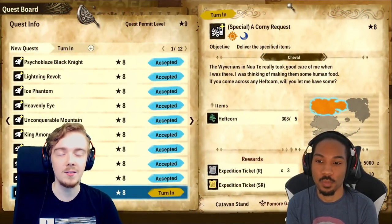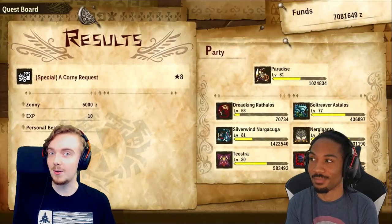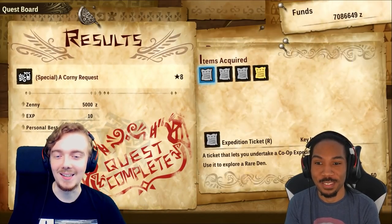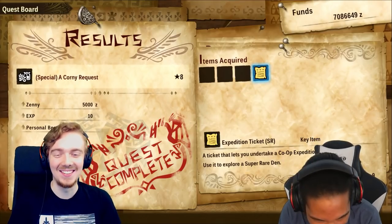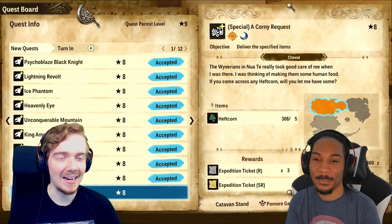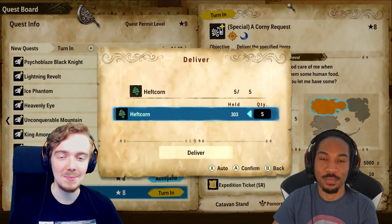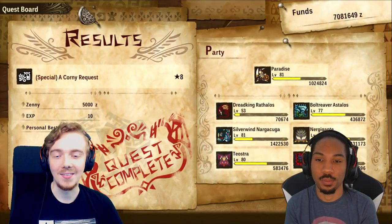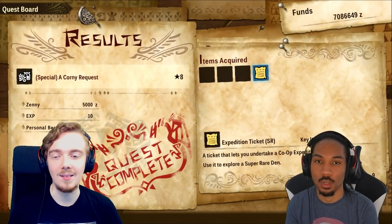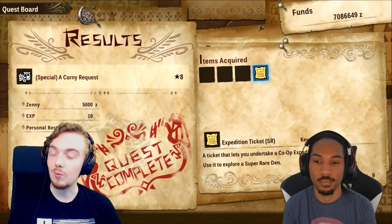We'll start off with the delivery quest. TwoSix, I know you love these delivery quests too - it's another 3SR ticket right? It's a corny request. You basically hand in five herbs and you get a free SR ticket. I love it when they add these in - it basically means we don't have to farm bottle caps for at least one of those tickets, which I really like.